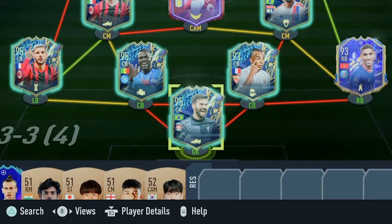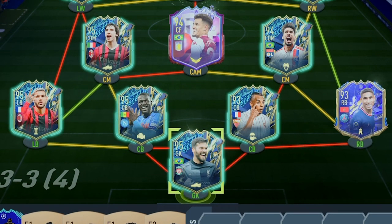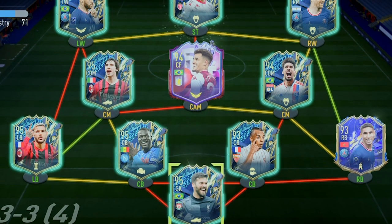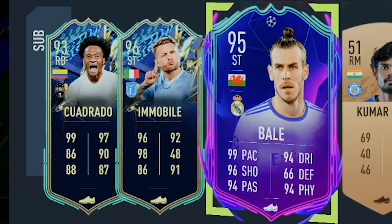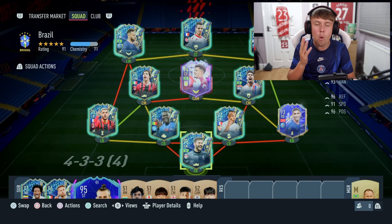All the packs are done — I'm pretty happy with this squad, it's actually fairly expensive, probably one of the most expensive challenge teams we've ever had. In goal: Alisson. Right back: Hakimi. Right centre-back: Koundé. Left centre-back: Koulibaly. Left back: Theo Hernandez. Left centre-mid: Tonali. Right centre-mid: Paqueta. CAM: Coutinho. Left wing: Neymar. Right wing: Messi. Striker: Ben Yedder. Subs: Quadrado, Immobile, and Gareth Bale. We're playing a 4-3-3.